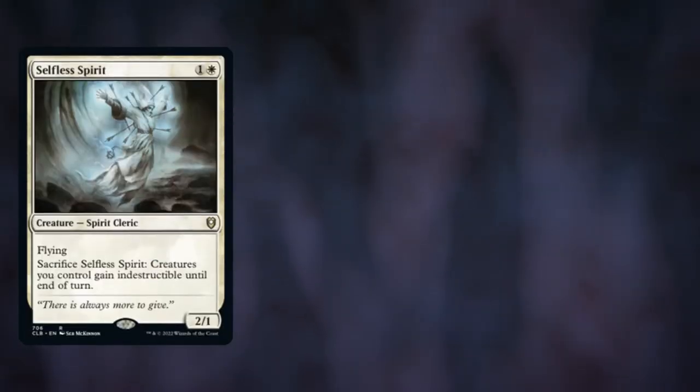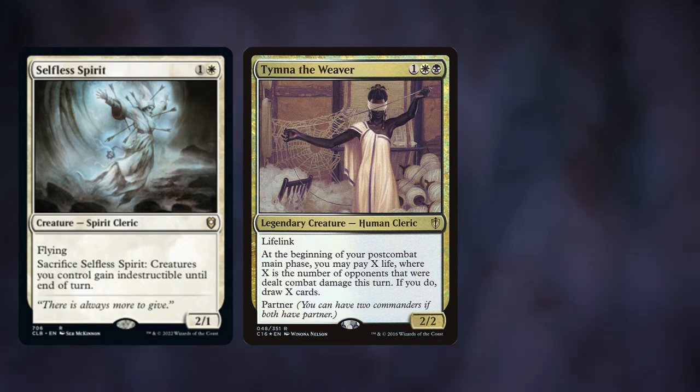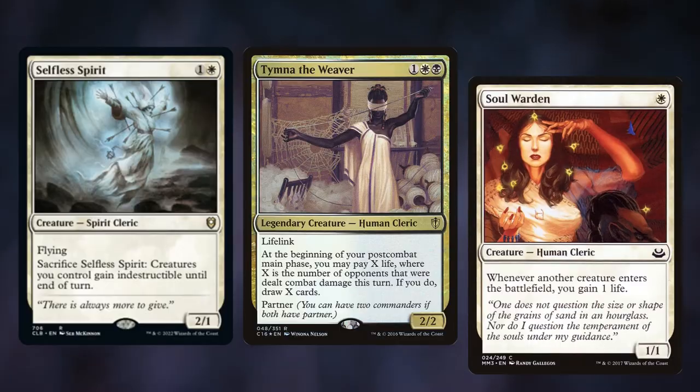Time for some cheap clerics. Selfless Spirit has a bit of evasion, wears counters really well, and protects the team — pretty crucial when you're turning sideways a lot. Tymna the Weaver: I can imagine hitting a bunch of people and drawing a bunch of cards, though that means more paying life. That's where Soul Warden comes in — a one-mana cleric that brings us life every time creatures come into play. It's a lot on your shoulders, Soul Warden. Heavy is the head that gains the life.